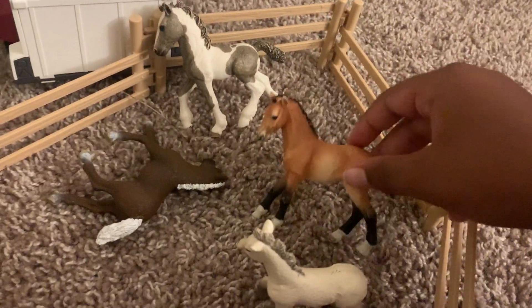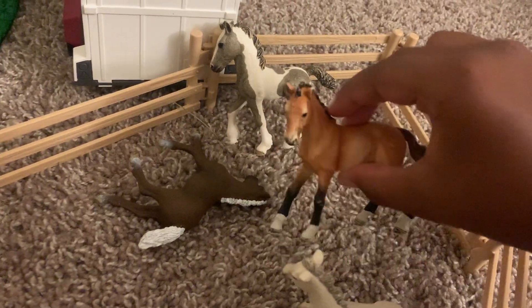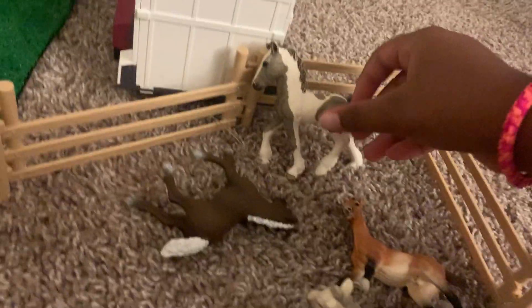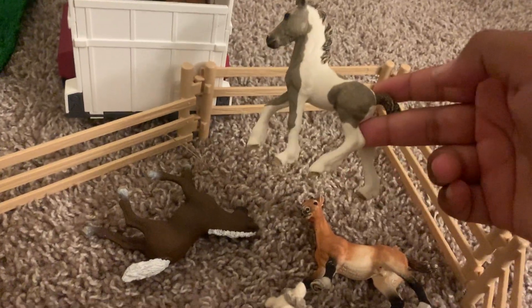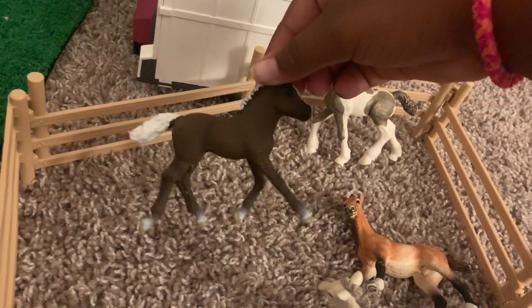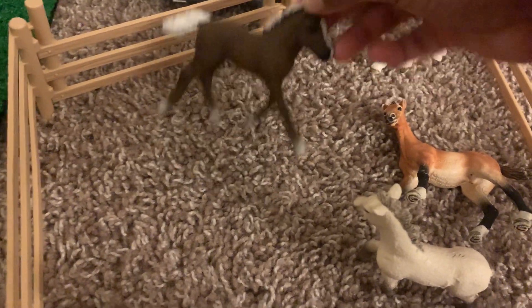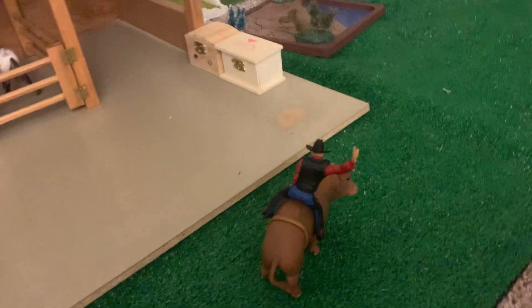Next to Snowy is Ginger — he was taking a nap. I use him as like the mean foal in my videos. Beside Ginger is Cloudy. And right here lying down is Coconut — he's just taking a nap too, very tired. So that covers the foal pasture.